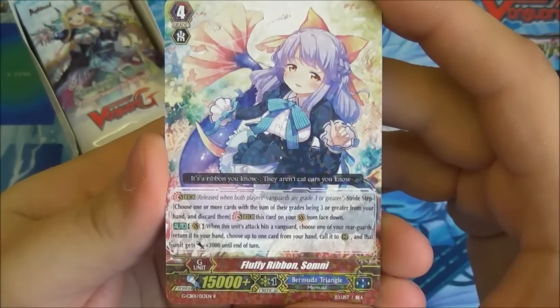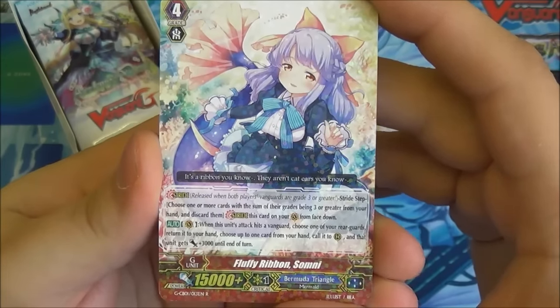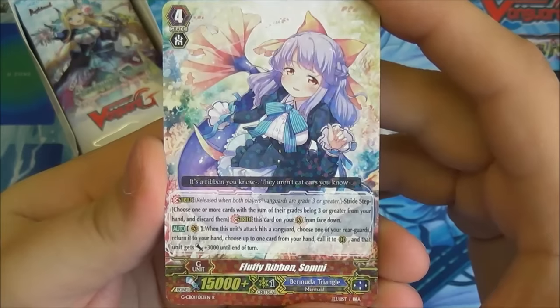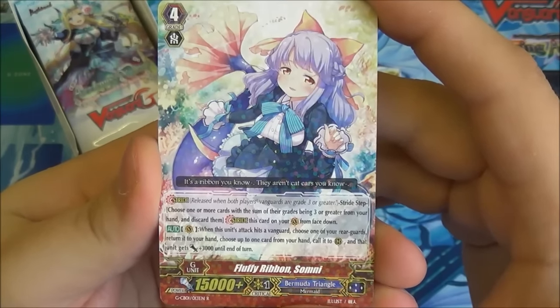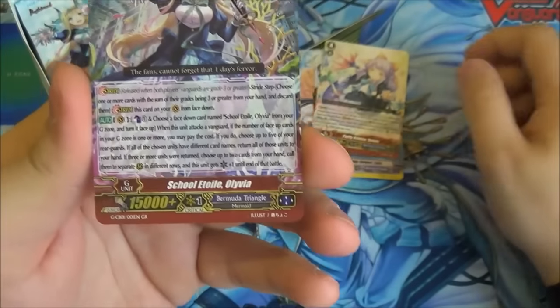She has the automatic ability on Vanguard Circle that when her attack hits a Vanguard, choose one of your rearguards, return it to hand, choose one card from your hand, call it to rearguard, and that unit gets plus 3k until end of turn. So if you wanted to, you could just put down the same unit you just picked up, with a plus 3k bonus on top of it.